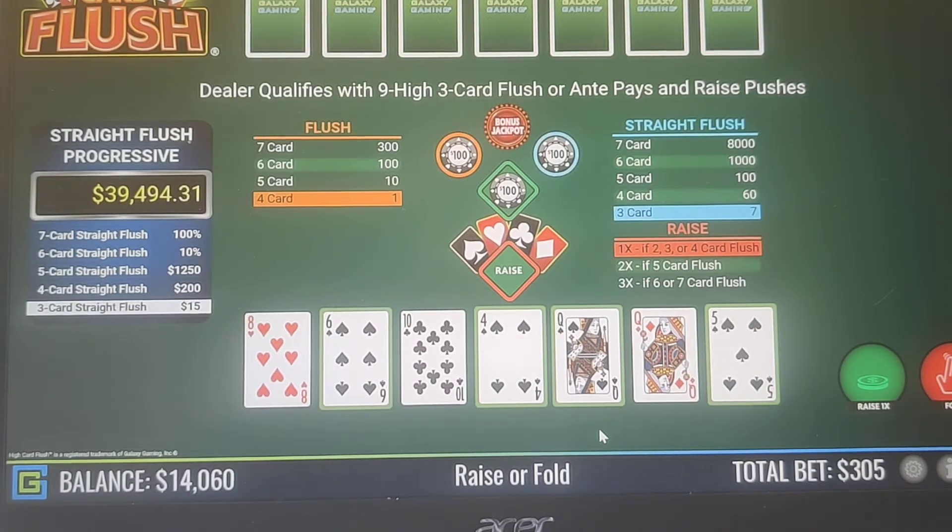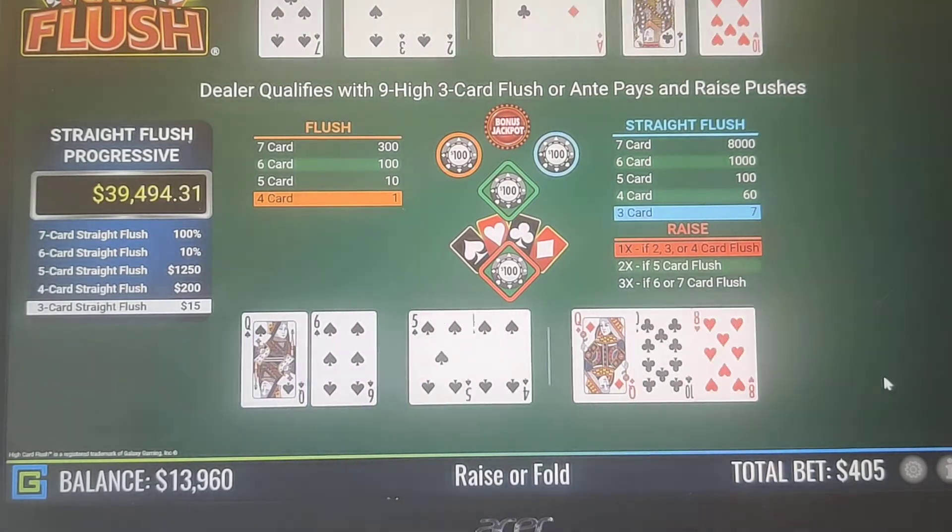Now here, not only do we have a 4-card flush, we also have a 4-5-6 straight flush as well. So we're going to do the raise on this one because of the 4-card, and then we're going to get paid out on the 3-card side bet at 7 to 1 for the 3-card straight flush. And we're going to get paid even money out for the flush. So we raise that 1x.